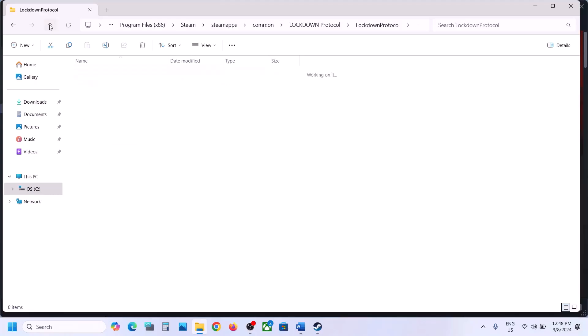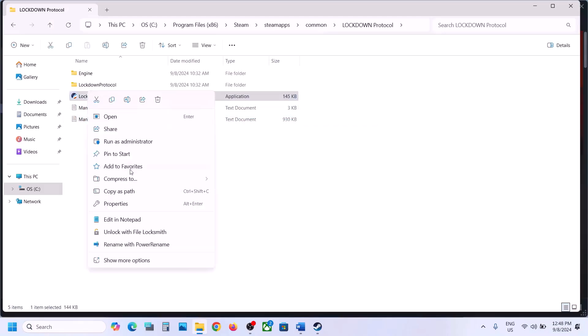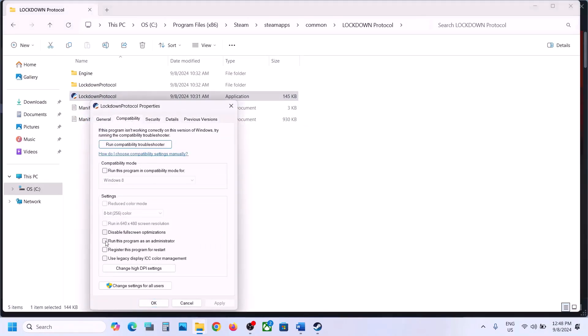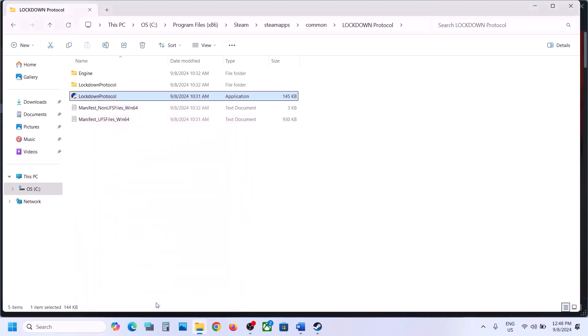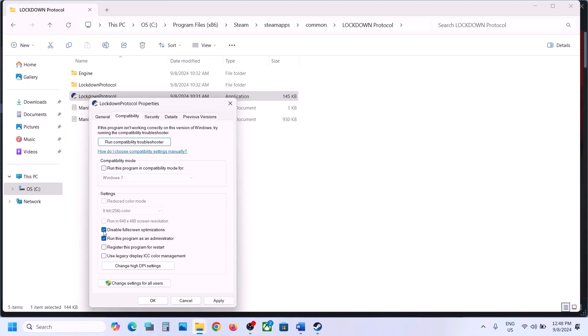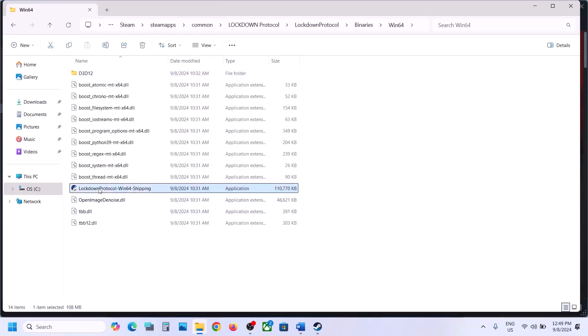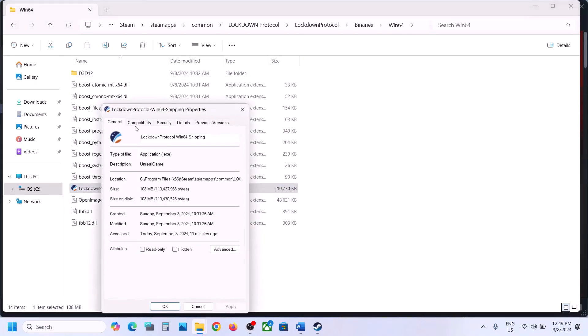If still not working, do the same thing with the other exe file — right-click, go to Properties, and do the same steps: put a check on Run as administrator, hit Apply, click OK, and launch the game. Try Windows 8, hit Apply, click OK. Try Windows 7, hit Apply, click OK, and launch the game. Put a check on Disable full screen optimization, hit Apply, click OK, and launch the game. If still not working after checking all these boxes, you can uncheck them, hit Apply, click OK, and open the Binaries Win64 folder and do the same there.